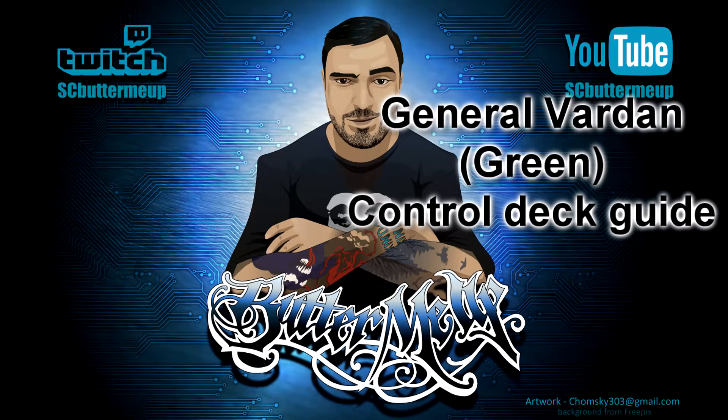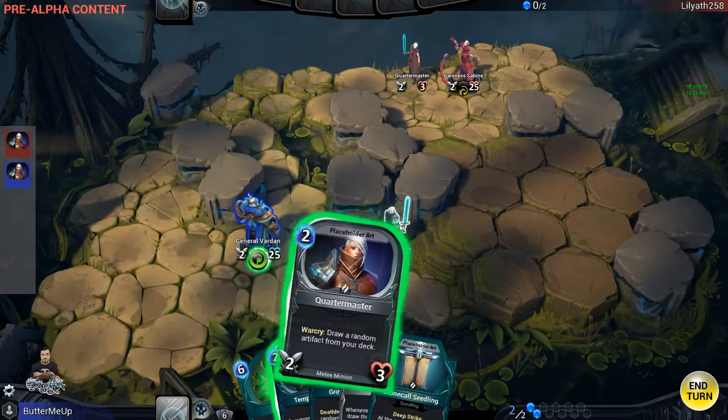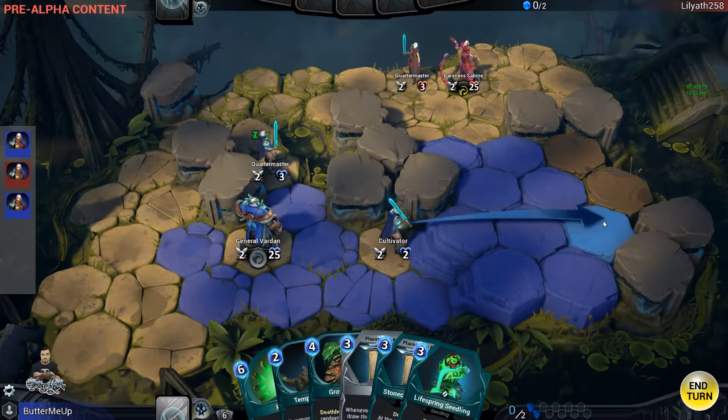Hey guys, SCButtonMeUp here with my very first Shardbound deck guide. This is going to be for the Green Hero, aka General Varden, and it's going to be a control deck based on the seedling mechanics. You can see the deck here, feel free to pause the video to copy it. A copy will also be on Shardvale, linked in the description below. The gameplay in the background is just a game I played earlier using the deck, just for background, so don't pay too much attention — although you can see some of the mechanics working in this game as well.